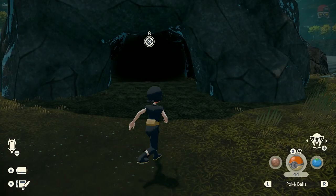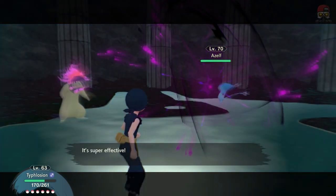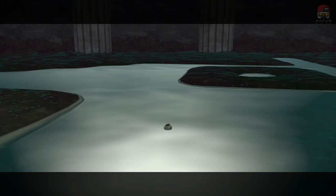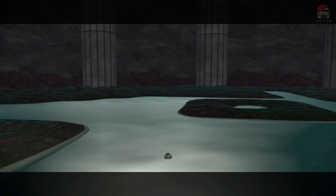Then we're going to go to Crimson Mirelands, Lake Valor for the next one, which is going to be Azelf. I used the same method, but Azelf doesn't seem to have that recovery the same way Mesprit does. One shot with the Shadow Ball got it low enough, I threw an Ultra Ball, and I caught it just like that. These ones are not really too difficult.